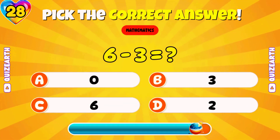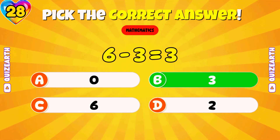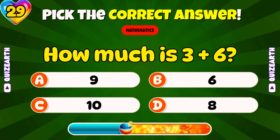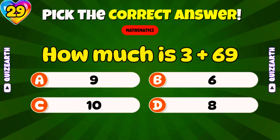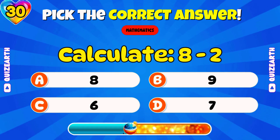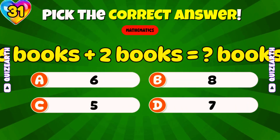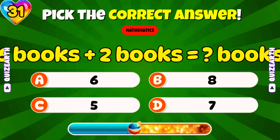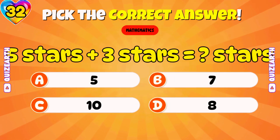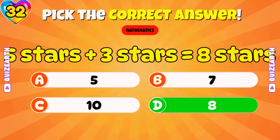What is six minus three? Hey, tell us — what grade are you in right now? Outstanding — three. How much is three plus six? Wonderful — nine. Calculate eight minus two. Brilliant — six. Six books plus two books equals how many books? Amazing — eight books. Five stars plus three stars equals how many stars? Fantastic — eight stars.